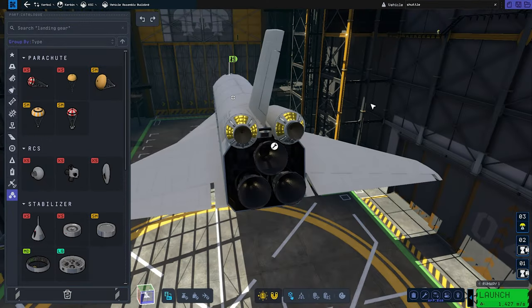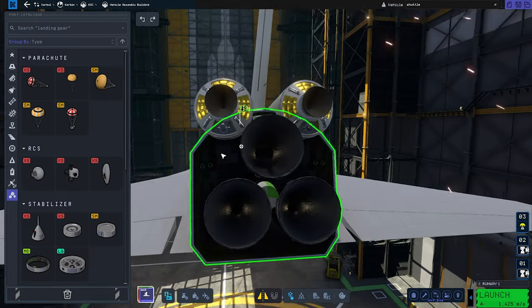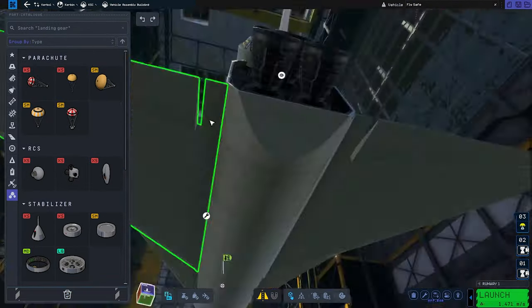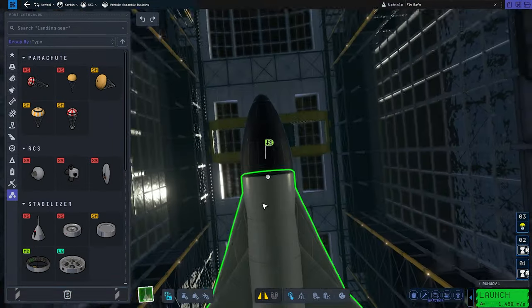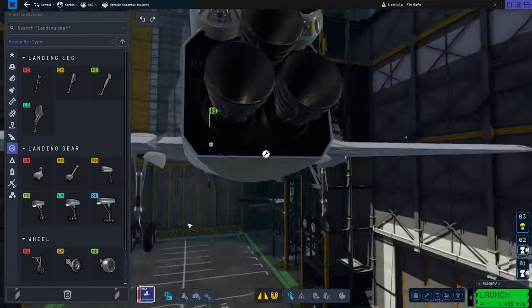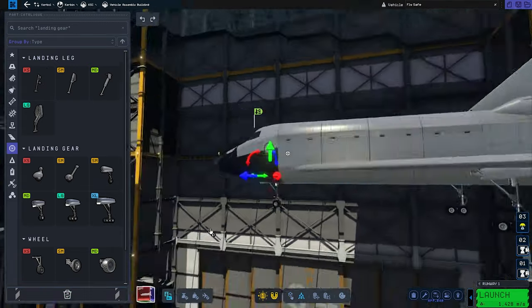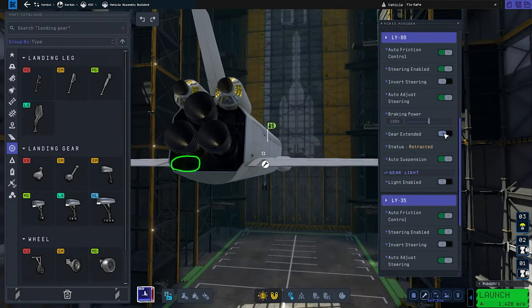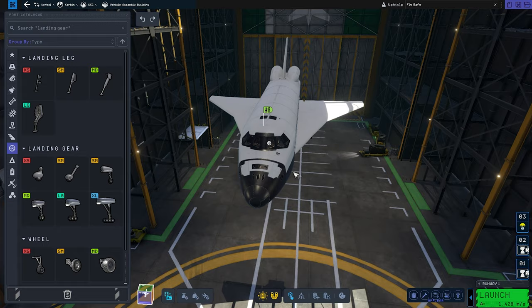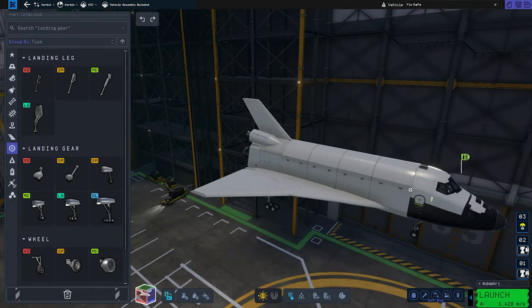I've also decided to make the shuttle longer so it has more cargo capacity and looks more realistic. Imagine me chilling in my chair, having the time of my life building this magnificent piece of tech, thinking: boy, this is gonna fly so nicely — it will allow me to transport space station parts. Little did I know what was about to happen after like two hours of work. It literally took me that long to finally get the stack completed. If you have any suggestions as to why it's not flying as it was supposed to, please let me know in the comments.